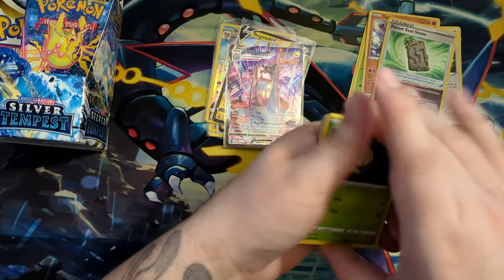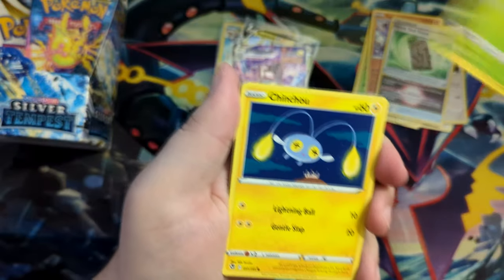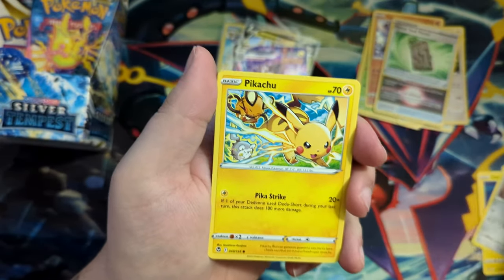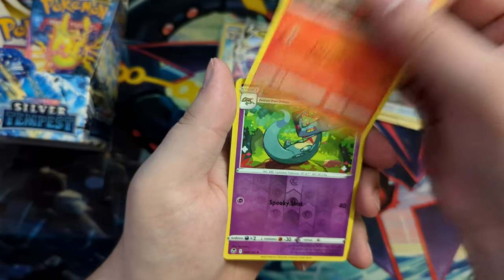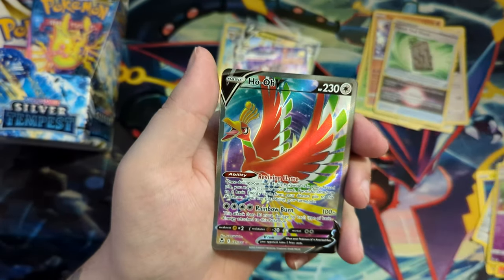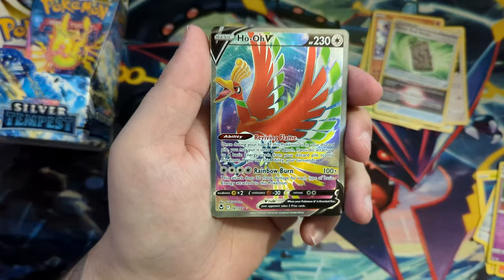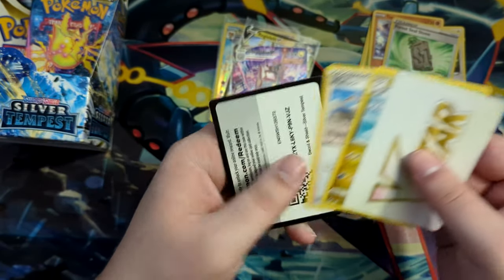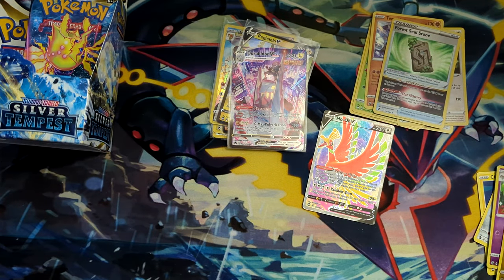Let's see — I'm thinking we can get another Trainer Gallery card. Nothing is promised in English booster boxes, unlike Japanese ones, which is part of the reason why I prefer Japanese booster boxes — because you're promised. Oh okay — a full-art Ho-Oh V! Nice! Really cool. Full art Ho-Oh.